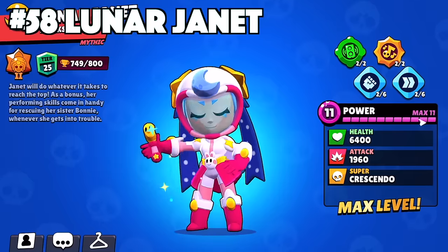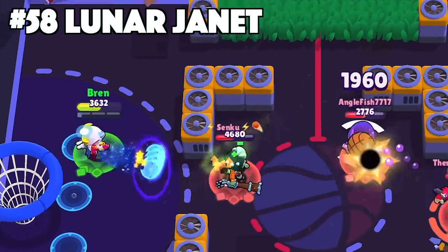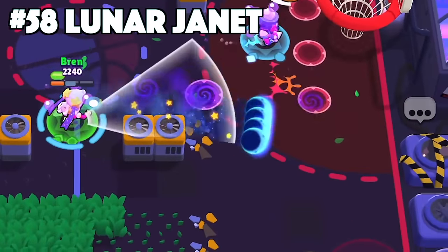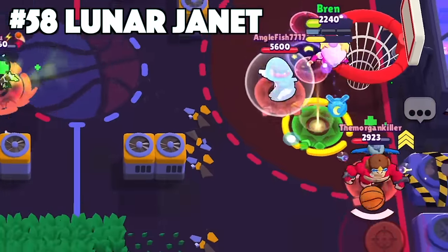Janet's best skin is Lunar Janet. This one goes out to all you Janet sims out there watching. Lunar Janet is Janet's only mythic skin and for good reasons. This skin has custom effects, animations, texture, and all of the cosmetics. Just her new effects alone — her new projectiles and her dropping bunny bombs that turn into black holes — got all of the sims going crazy.